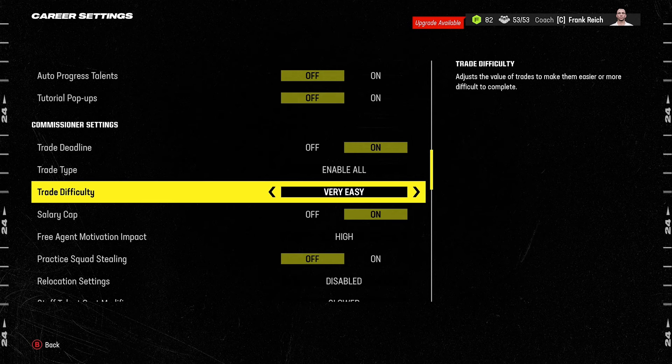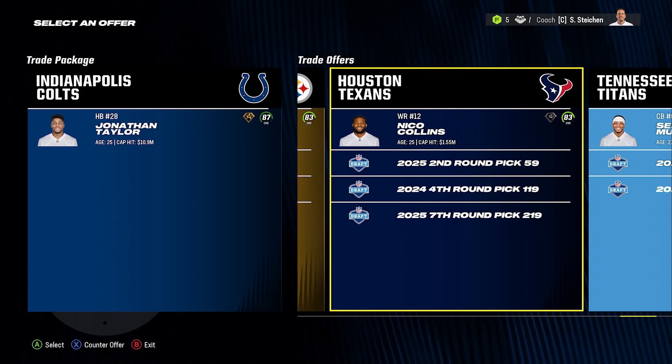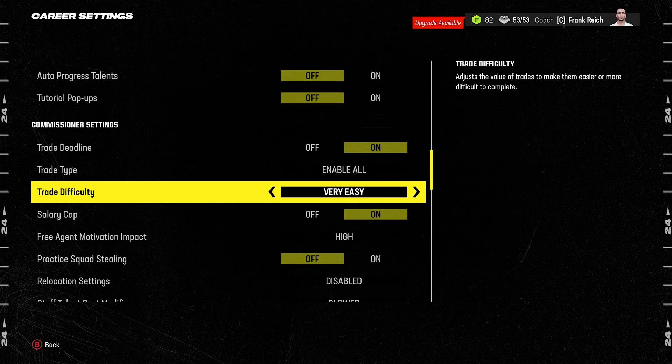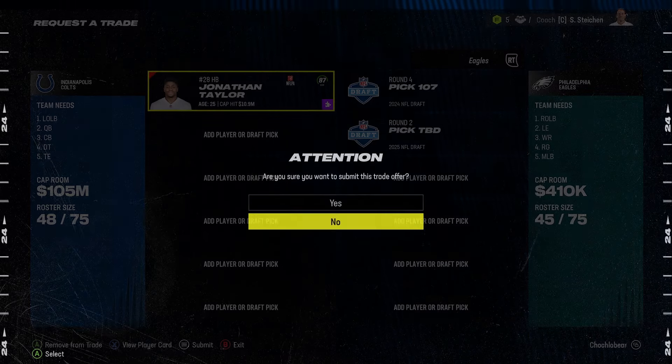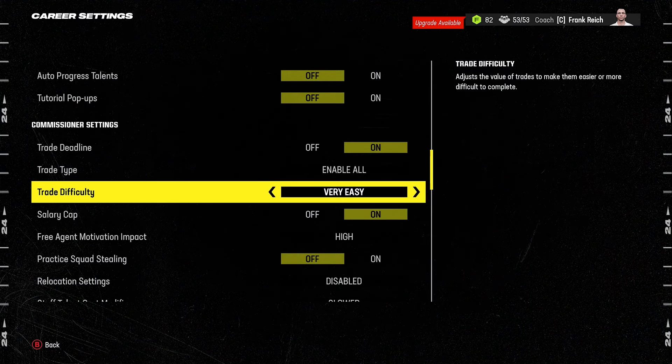There are one or two changes to make in the commissioner settings. The first is to move trade difficulty to Very Easy. This seems counterintuitive — trading in the NFL is very hard — but setting it to Very Hard just gives Madden more control over trades, and Madden's trade logic is notoriously flawed. By setting it to Very Easy, you get the widest possible range of trades available, and then you manually, with self-discipline, pick the ones that are most realistic.